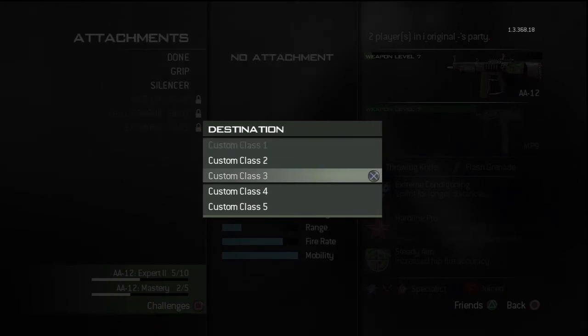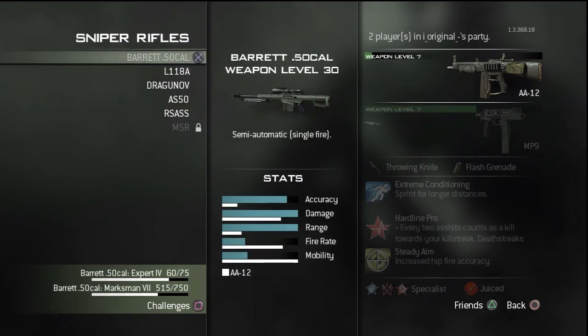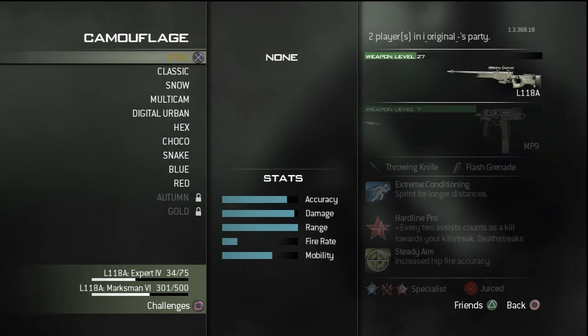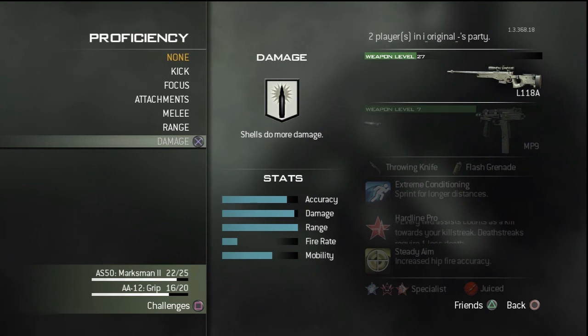Now hit back, and then go to whatever class you want the damage to be on. For me, I'm doing custom class 4. From right there, you choose what gun you want. I choose snipers, 118A, and then just none, none, and then hit back until you go to the primary menu. Hit back again, and it'll give you the damage.